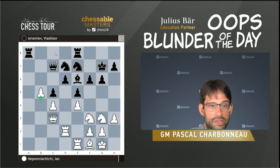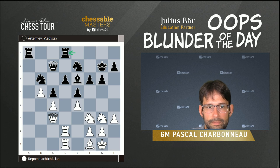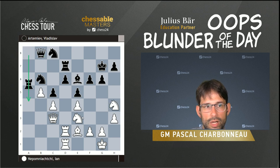He decides to play c5, hoping to get some counterplay. That being said, it does give white a passed pawn and doesn't entirely solve the problem of the backwards pawn on d6. He plays Rd8, then Be2 — the idea being to bring the knight back around. We then have a little bit of a waiting game; both sides are making slight improvements in their position, but there's no immediate breakthrough until a few moves later.